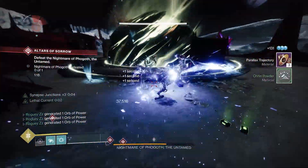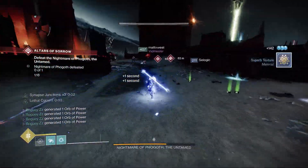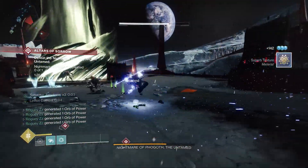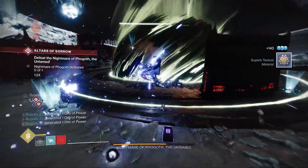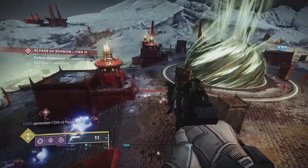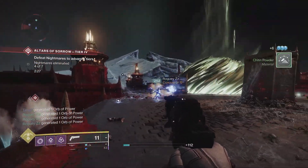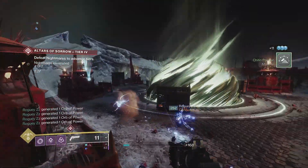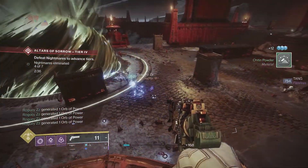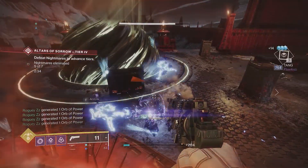Pair this tactic with a trench barrel shotgun if you're finding you need an extra bit of firepower. Now that our super is fully charged, we can really showcase the power of this build. Our allies are going to love us — each kill we're getting with our Arc Staff is generating at least one orb of power, allowing us to create approximately 15 orbs of power from a single super.